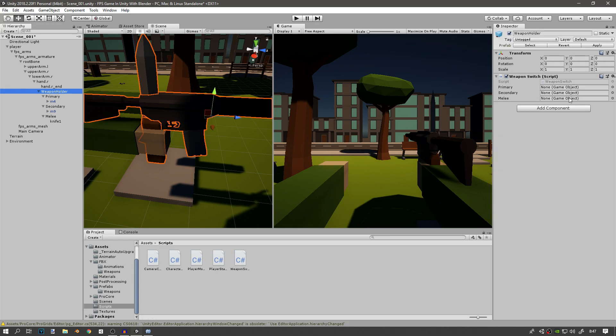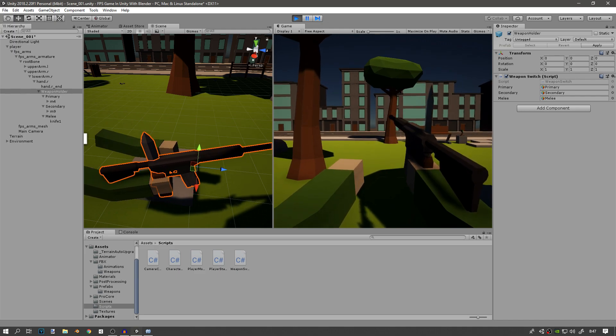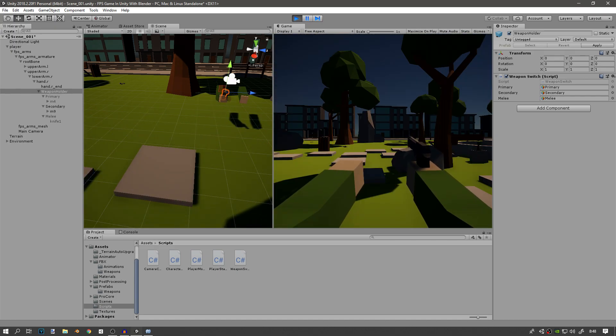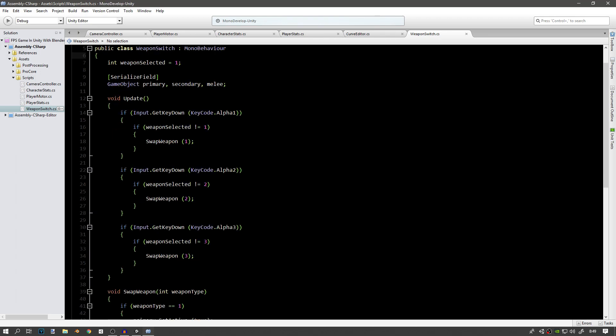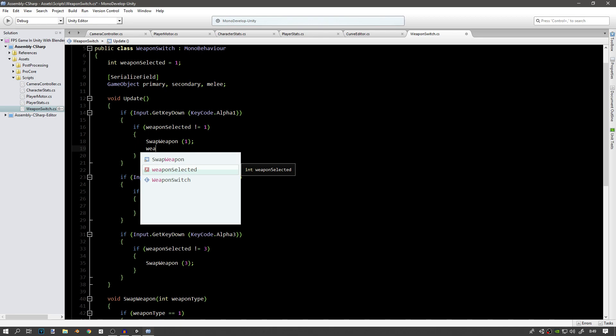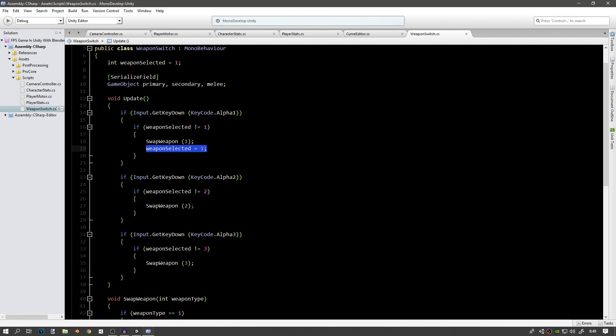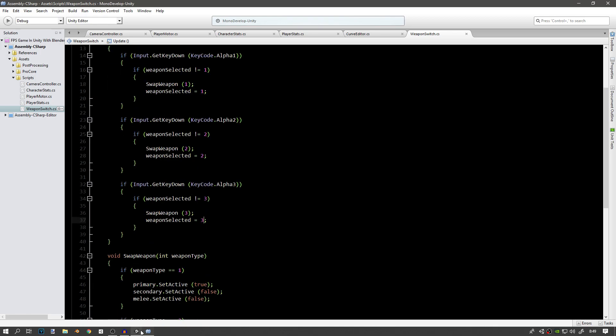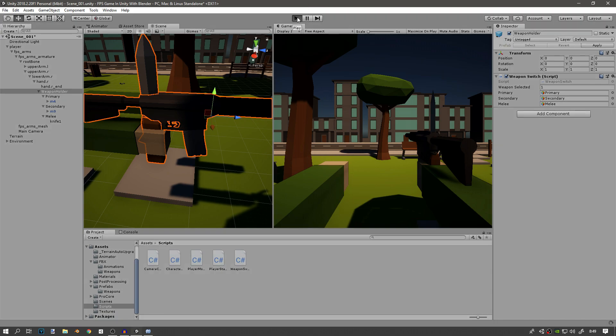By default every one of them will stay visible. If we press 1 nothing happens, but pressing 2 works and pressing 3 works. So we have a small bug — it won't change to the primary. The problem is kind of obvious: we switch the weapon but we never actually change the weaponSelected integer. So whenever we switch to the primary weapon we also want to set weaponSelected to 1, whenever we switch to secondary we set it to 2, and whenever we switch to melee we set it to 3. It's actually very simple and I don't know how I forgot that.